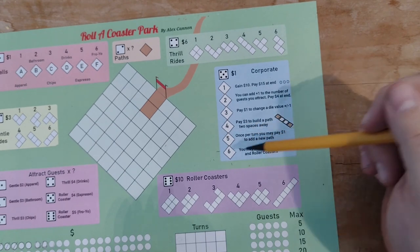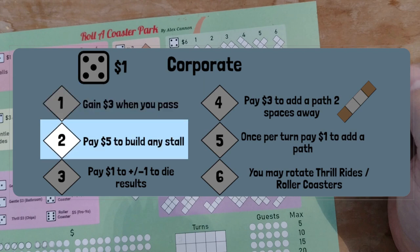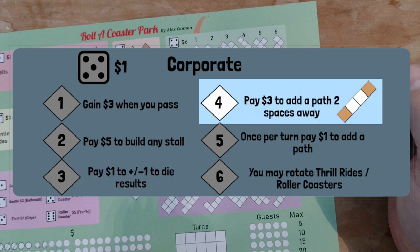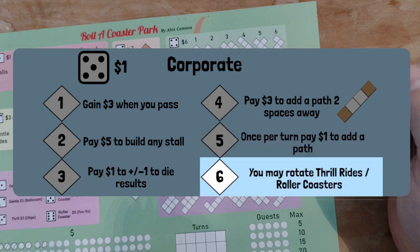When you pass, gain $3 instead of $2. Spend $5 to build any stall. Spend $1 to change the die results by plus or minus 1. Spend $3 to build a tunnel, which adds a new path two spaces away. Spend $1 once per turn to build a new path section. You may rotate the thrill rides and roller coasters when you build them.